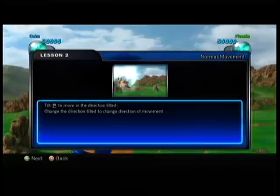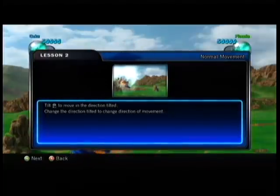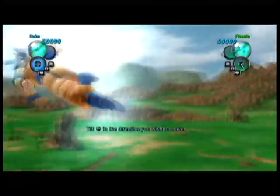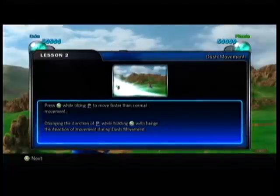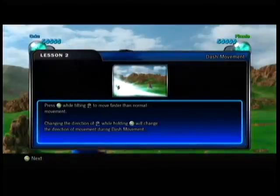Tilt left stick. Left bumper to move the direction. Tilt it to change the direction of movement. Is this easy enough? Just basic movement. Press A while tilting to move faster than normal. Change direction of the left bumper while holding A. This will change direction of movement during dash movement.